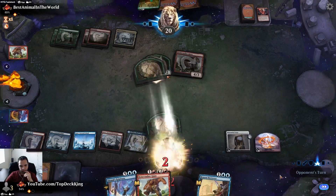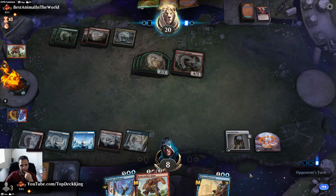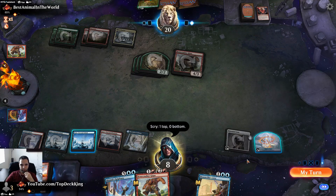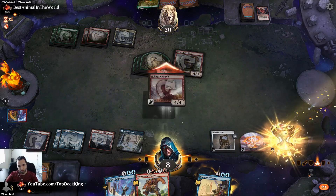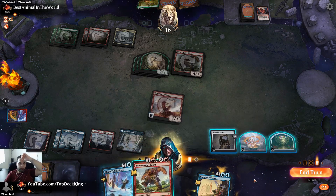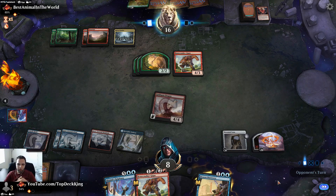I'm going to scry to put it up to three so we could gain four and fizzle the Bonecrusher the following turn. Goldspan Dragon — sure, that's my way of winning I guess. It also taps for two mana. Two, four, six... let's see. Great Hinge — sure. He gained two life, goes to eighteen. He has an Edgewall in his hand too.